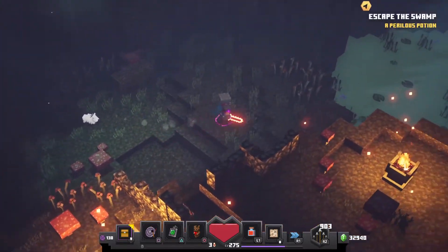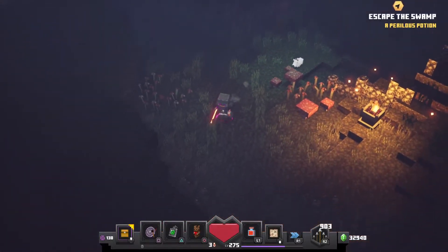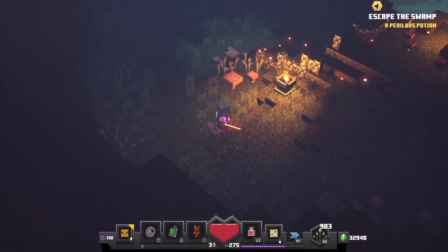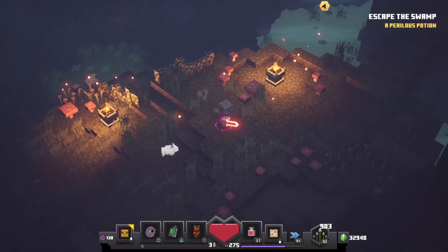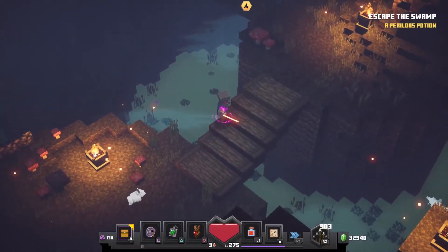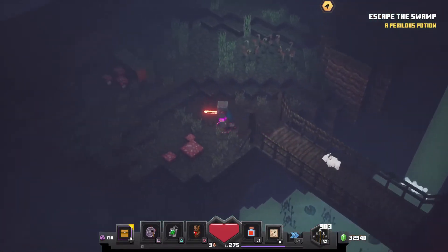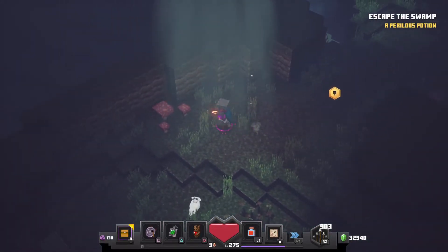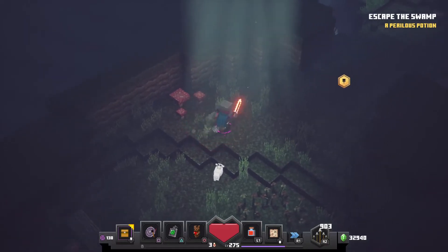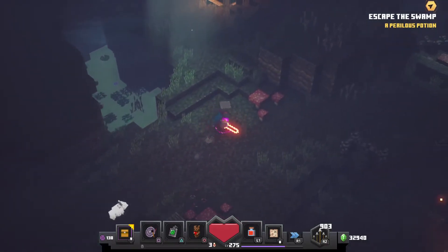I try not to look at the map at all while I'm doing these because I want it to be as pure as possible, because it is a tour. It is looking at the zone without any mobs present. Kind of being like a tour guide on a Disneyland ride — that is literally what I'm doing right now. I love that some portions of the cave have sunlight eking out through a hole in the ceiling. That's kind of cool.